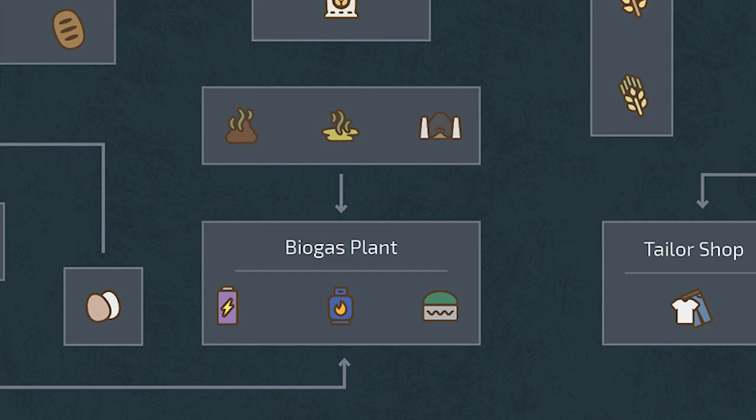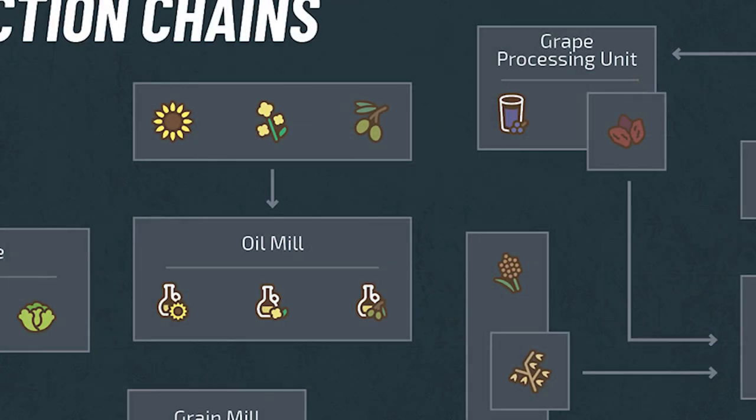Sunflowers, canola, and olives can be sold or taken to the oil mill for processing into — you guessed it — sunflower oil, canola oil, and olive oil. It looks like for now that this is the end of the line for the oils, but I can see plenty of mods coming out to leverage these in further production elements.